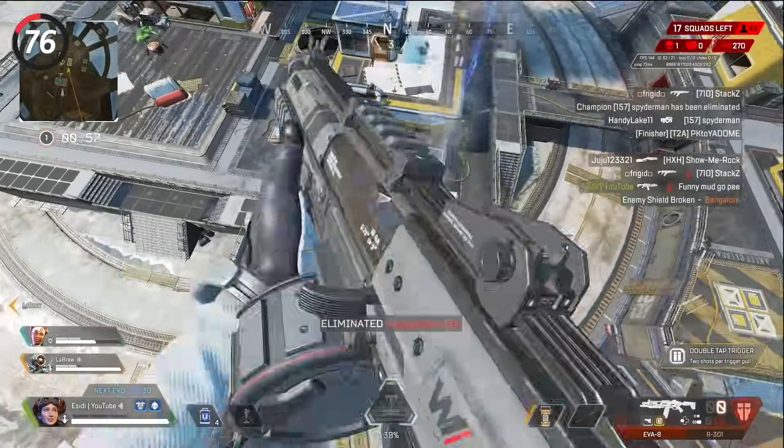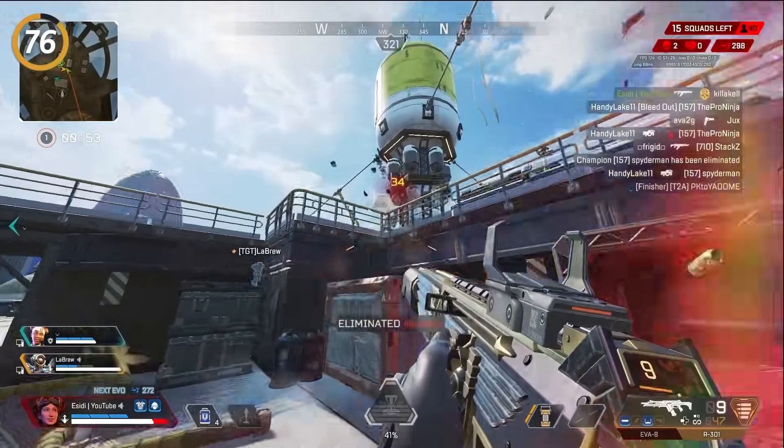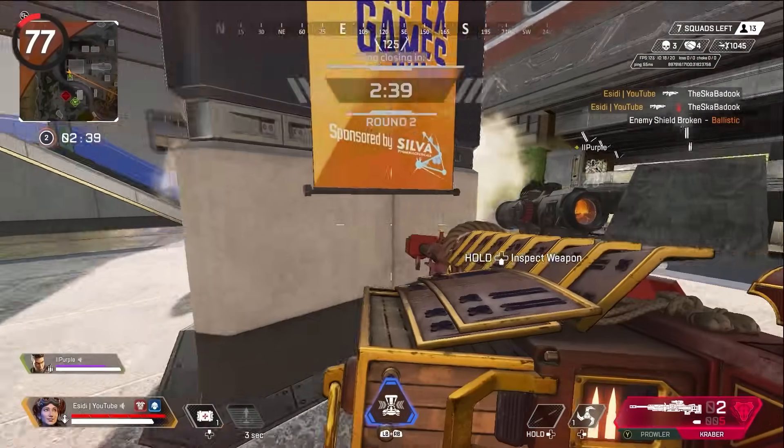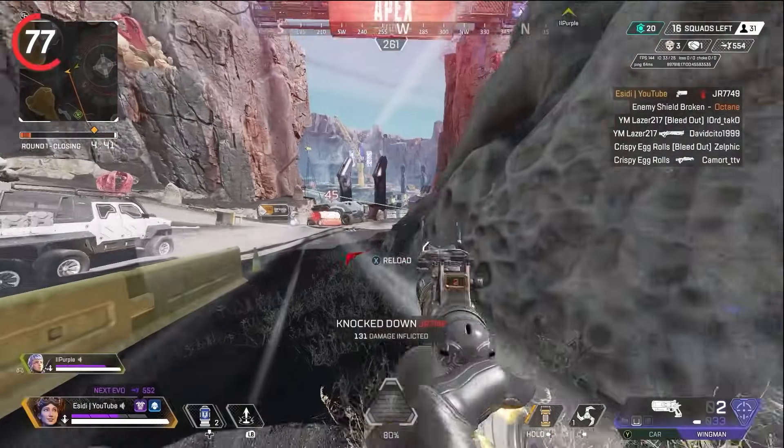After you knock an enemy, watch to see if they leave the game. In duos and trios they do this quite often and it gives you an easy armor swap to win the fight. In close range engagements, look at your enemy while shooting. Then in longer range engagements, look at your reticle while shooting — this will give you the best accuracy possible.